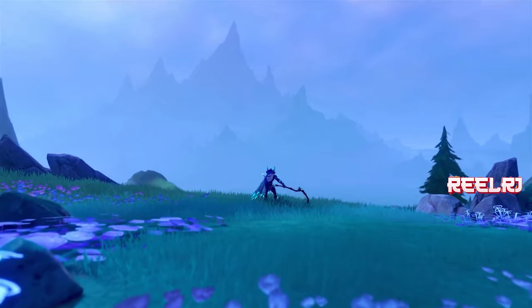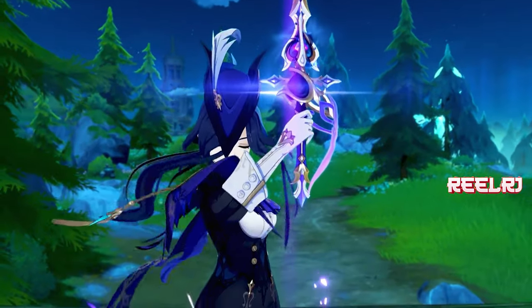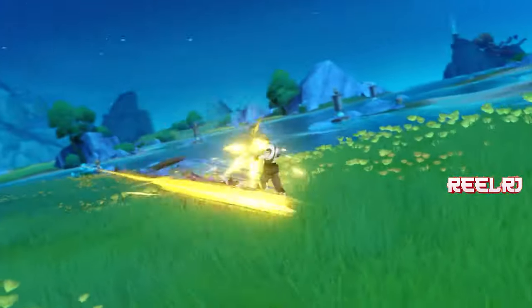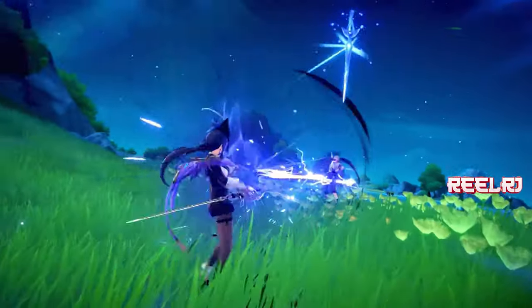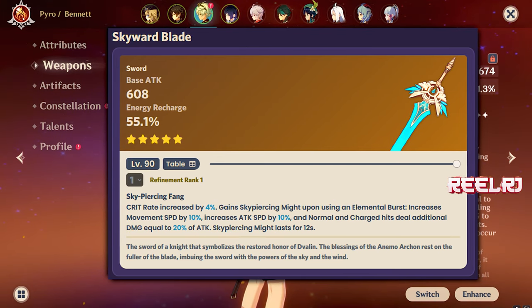Quickly talking about her gameplay: her gameplay is based on normal attack, elemental skill, and elemental burst damage. Maximum damage she's going to deal with normal attacks and the elemental skill. Her elemental burst also deals a massive amount of damage, but on-field, most of the time we're going to deal damage with the elemental skill and normal attacks.